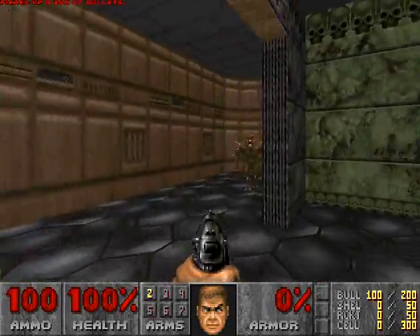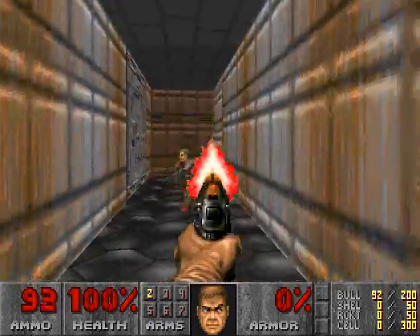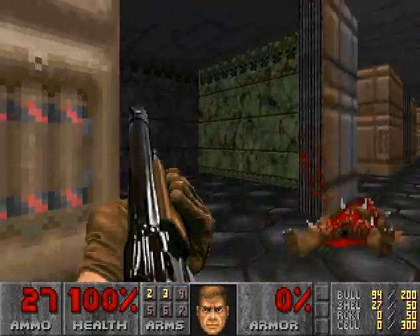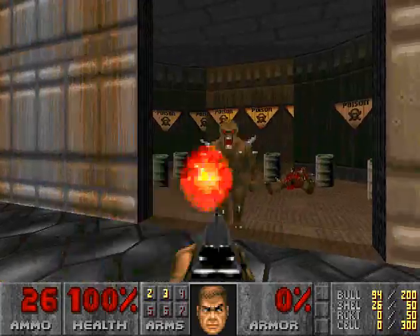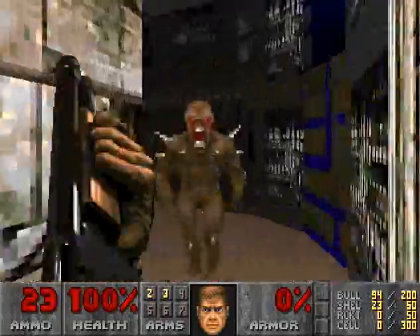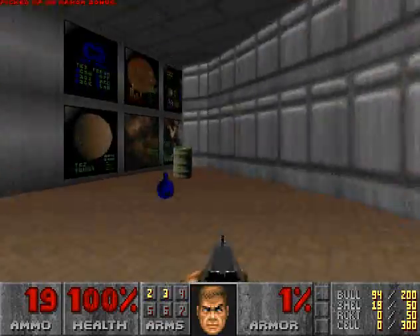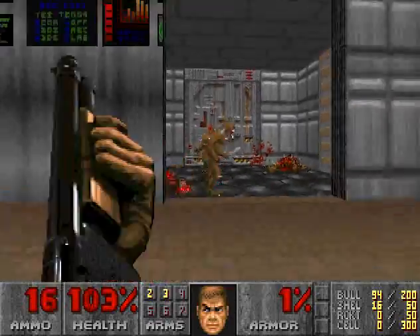Grab that item right there. Kill off this enemy right here. Go here, kill off this enemy. Your first secret is right here. Go for this door right here. Here are some imps — take care of them real quickly, and then grab some items here. This is the back way of the other area.